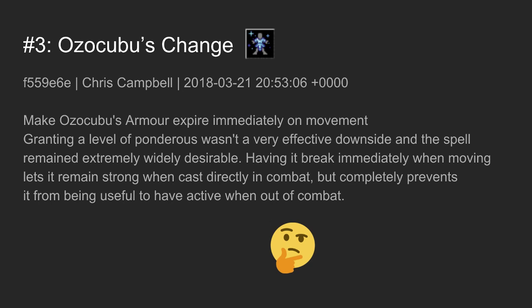Next one: Ozocubu's Armor now expires immediately upon movement, granting a level of ponderousness wasn't a very effective downside and the spell remained extremely widely desirable. Having it break immediately when moving lets it remain strong when cast directly in combat, but completely prevents it from being useful to have active when out of combat. Basically, this is a straight nerf — they used to have it without the slow thing before, and it's just gotten worse over time.